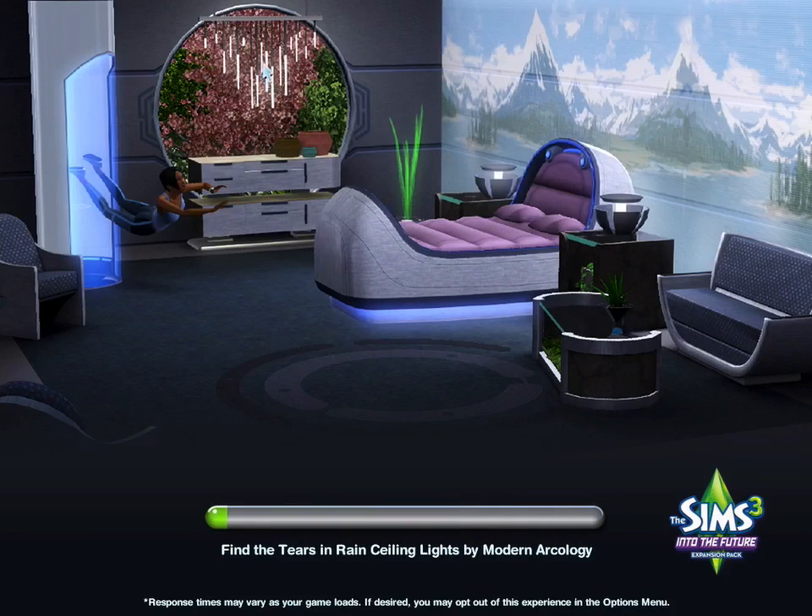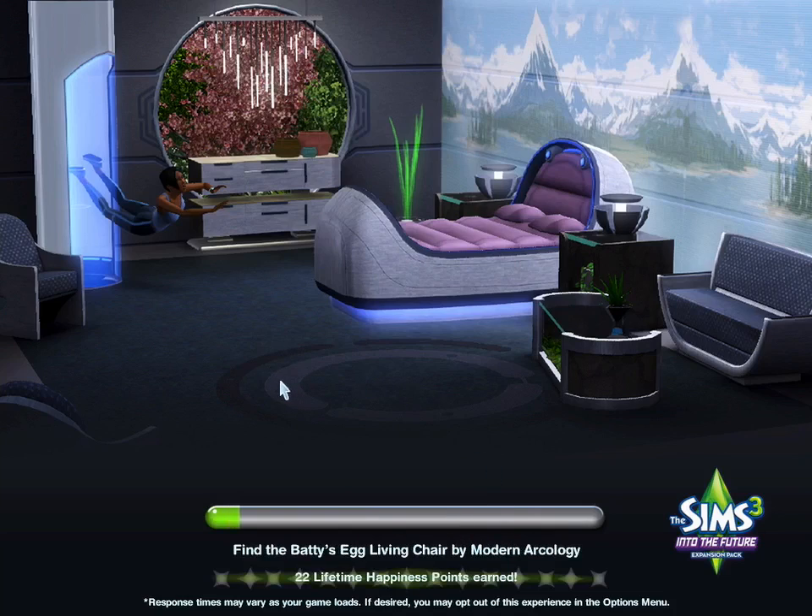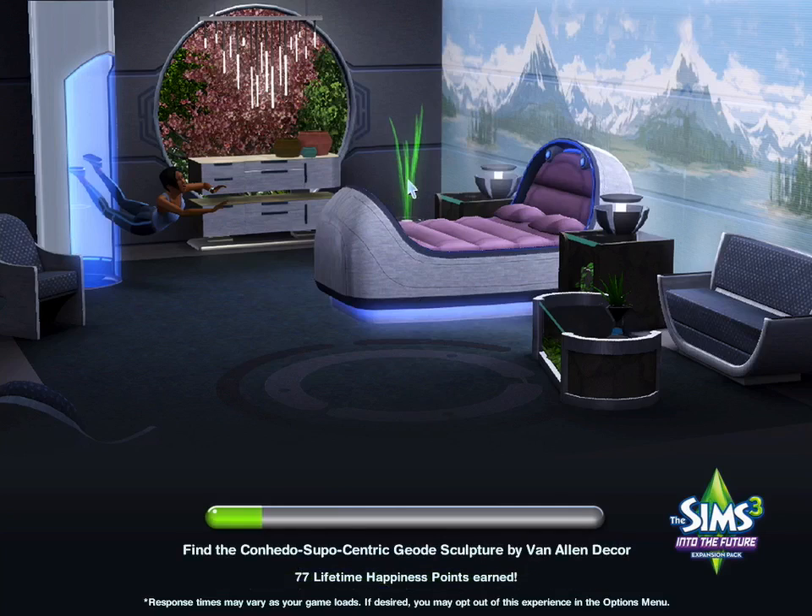So, ceiling lights, there they are. Rug — is there a rug here? Yeah. Living chair. Holographic plant. Here we are. Some sculpture. Is this a sculpture or is this a sculpture?